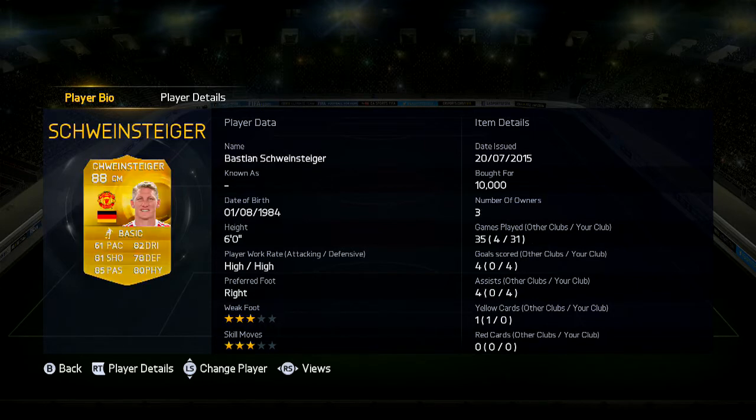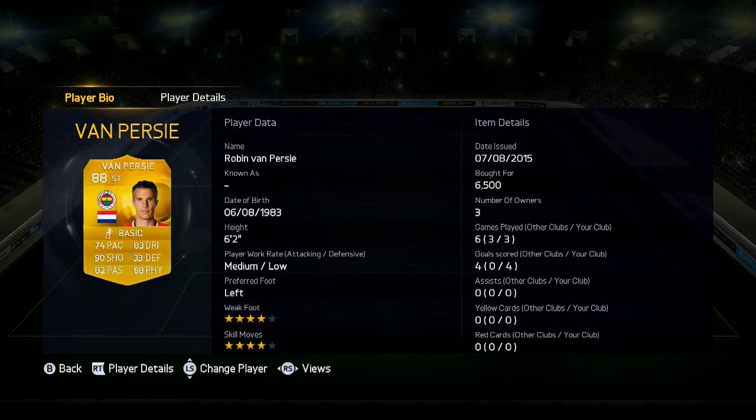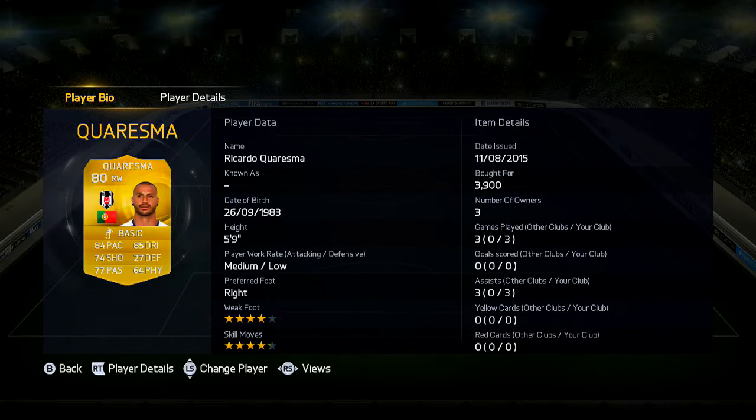At left centre mid position we've got Bastian Schweinsteiger — all around, just incredible. At centre forward we have Van Persie, 80-rated transfer card, so underused. At right wing we have Ricardo Crespo — pace, dribbling, shot, passing.